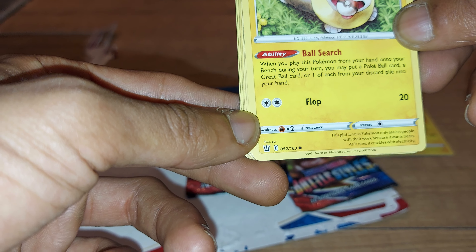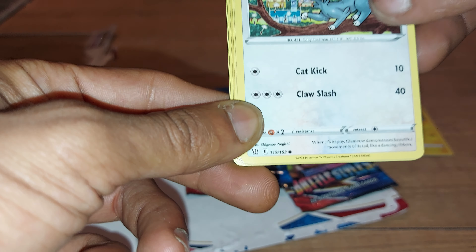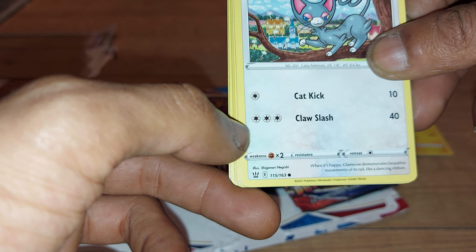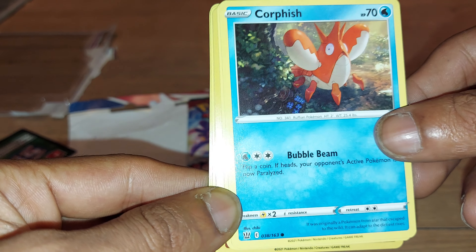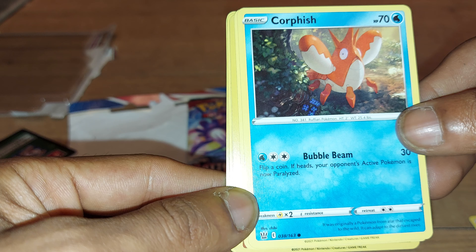Yamper is 52 out of 163, Puppy Pokemon, dex entry 835, Electric type. Next up is Glameow with 60 health points, Normal type Pokemon, Catty Pokemon, dex entry 431, with moves of Cat Kick and Claw Slash, 115 out of 163.